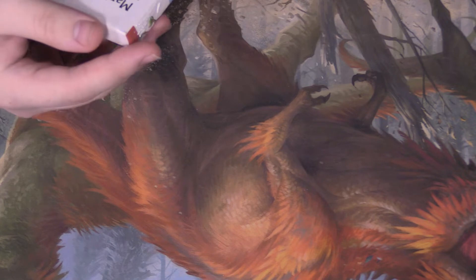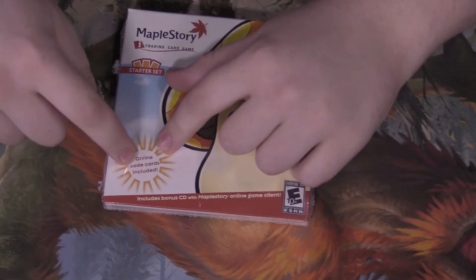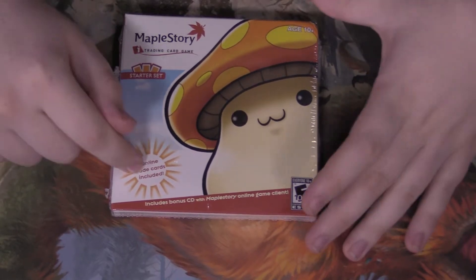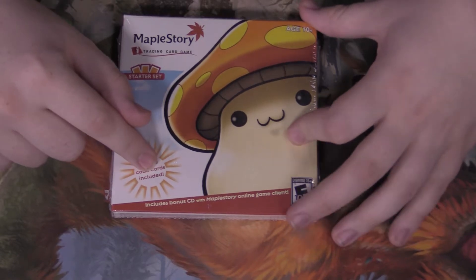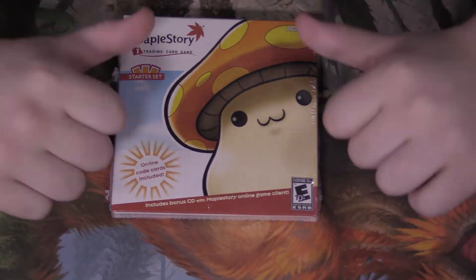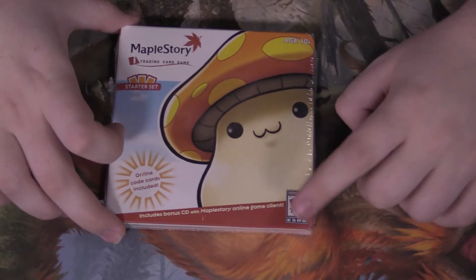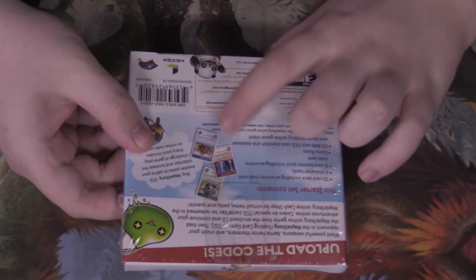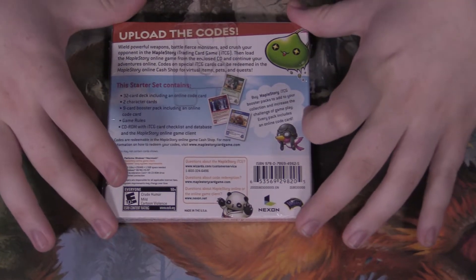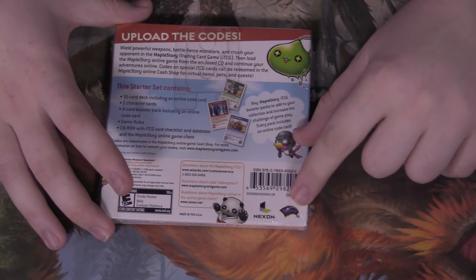So today we have the MapleStory trading card game starter set. It comes with code cards for the online version, which I checked — it is still running. Also, I know there's a MapleStory 2 now, which is a really recent thing, so if you're coming from being MapleStory fans, cool. It has an ESRB age rating on it because this also includes a disc which has the game's launcher on it. I just barely remember seeing ads for this card game. It was actually made by Wizards of the Coast.